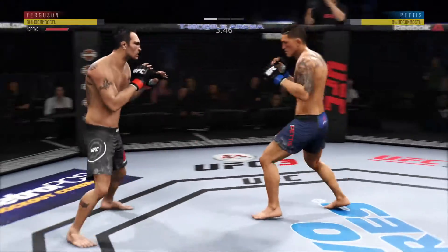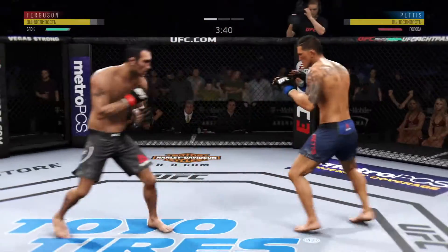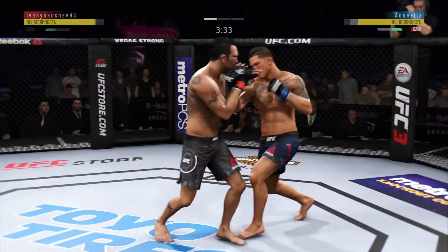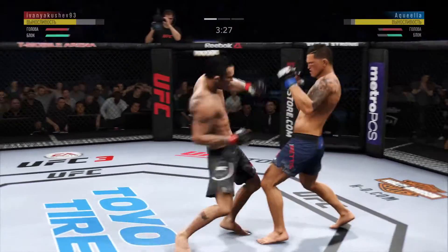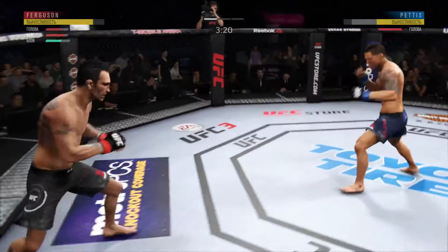Well, if you're going to leave your body that wide open, you're going to pay the price — he certainly did as his opponent lands flush to the midsection. Doing an excellent job blocking here. Beautiful left hand there. He counters with a big hook. Body kick, look at that.